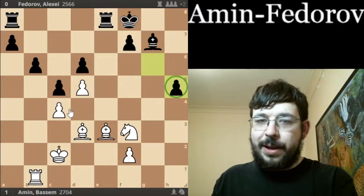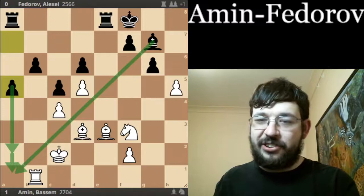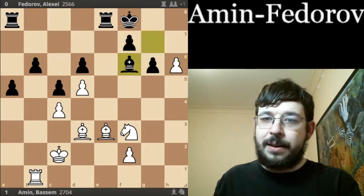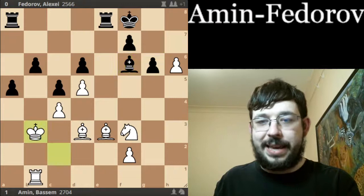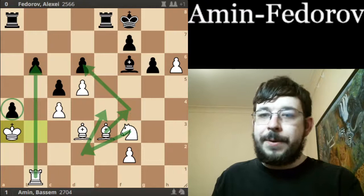Going back, Black played the move A5 instead, trying to get some counterplay with the A pawn supported by the Bishop — an idea from the Grünfeld — but here it unfortunately just doesn't quite work. There are a few good lines for White, but Amin played the most precise with H6, getting the pawn advanced before Black can think about taking it. Bishop F6, and Rook B6 is technically winning, but even better is to play King B3 and just blockade the pawn with the King. Now the A pawn is going to be a long-term weakness, B6 is a weakness, and certainly D6 is still a weakness. Black is just not able to cover all of his weaknesses adequately.